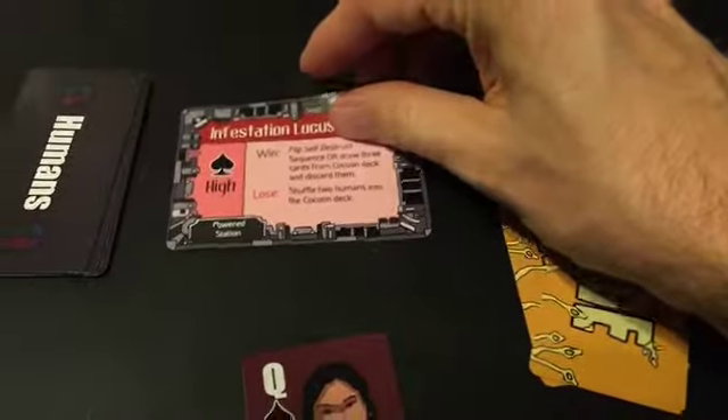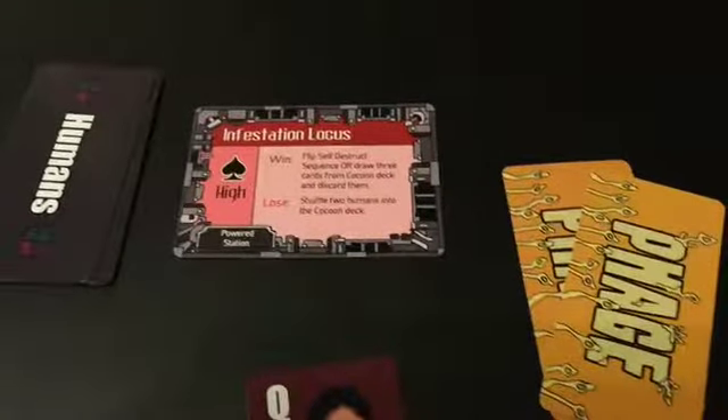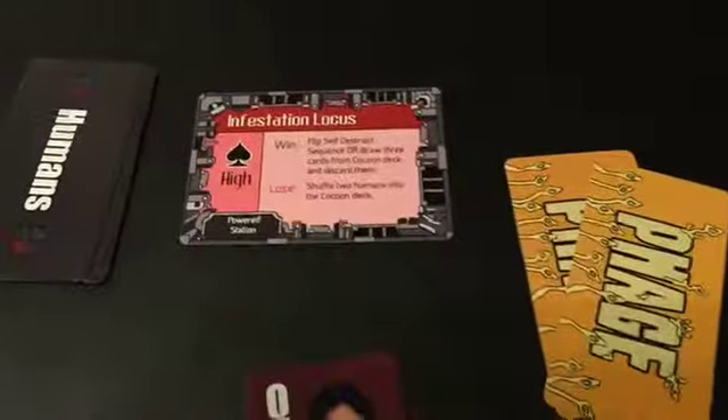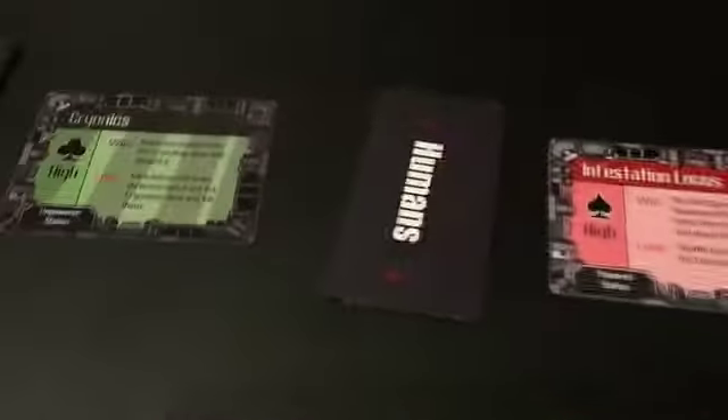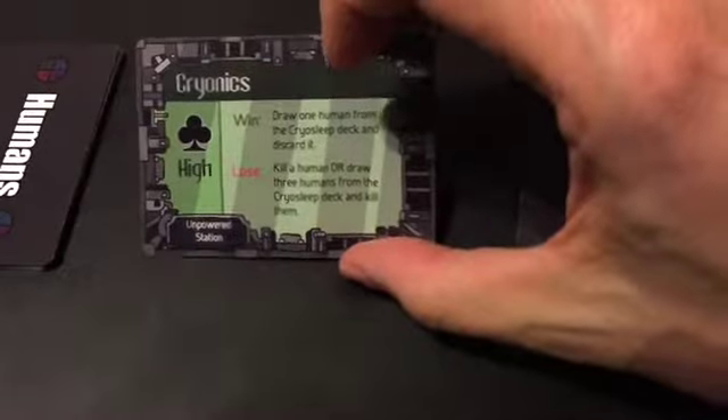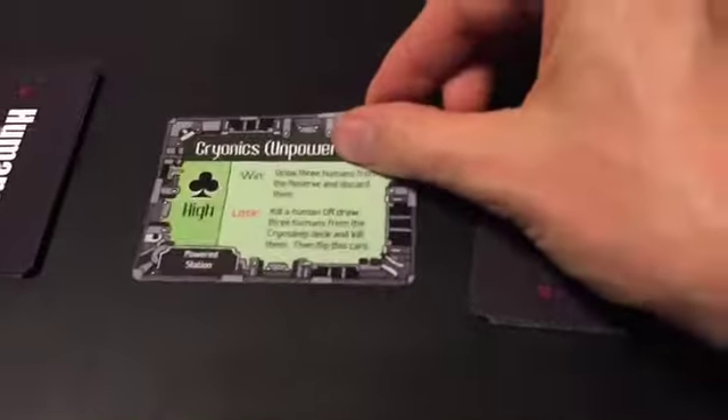For instance, you could flip over the hangar and start getting people off the ship. You could flip over the infestation locus, which happens to be where the self-destruct sequence controls are, so that you can start the self-destruct sequence. All of these places have special benefits that depend on whether or not the card is powered.